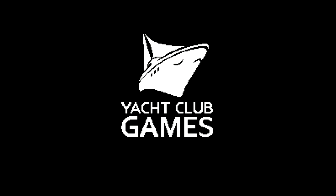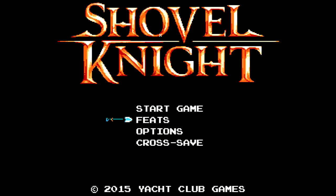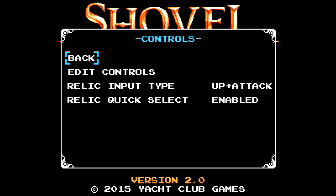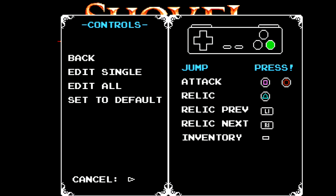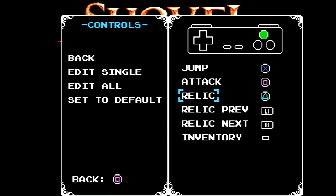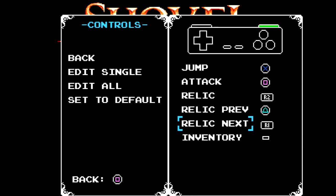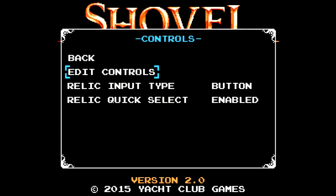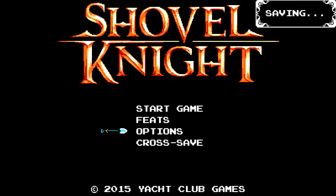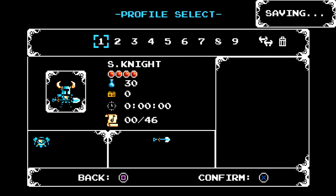Now for a game that wasn't made before the year 2000, even though it probably looks and feels like it was — Shovel Knight. First thing I like to do is edit my controls, because having the special weapons be up and attack — I get that that's kind of the Castlevania thing, but it's not really my jam. I also like to have my weapon switching buttons be the triangle and circle positions on a PlayStation controller.